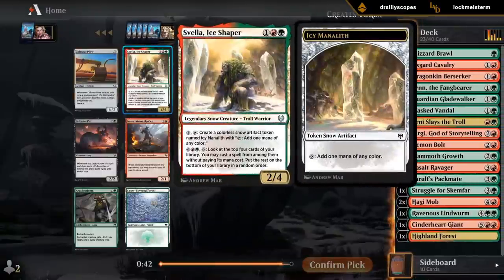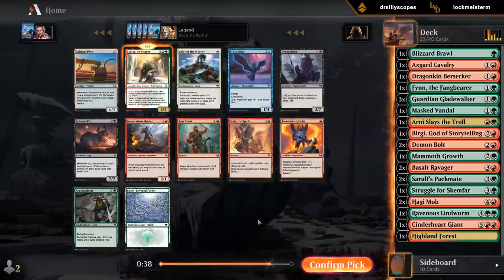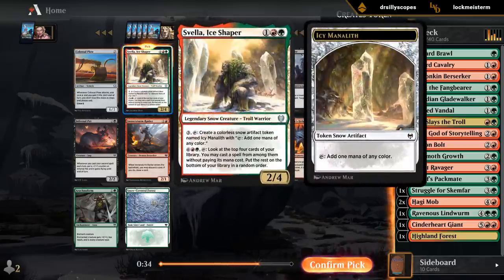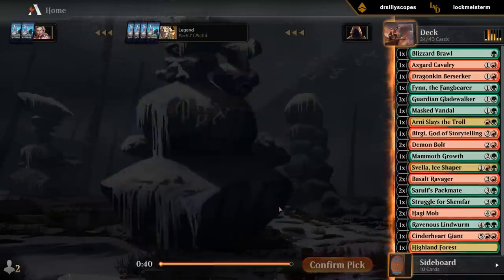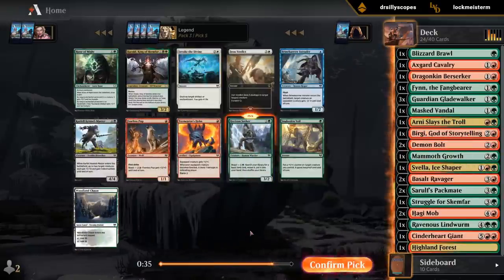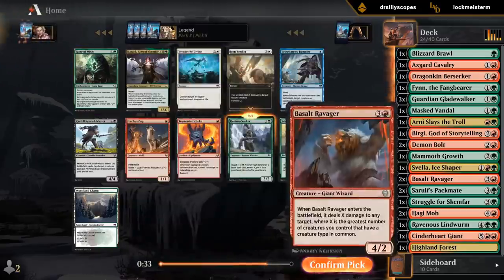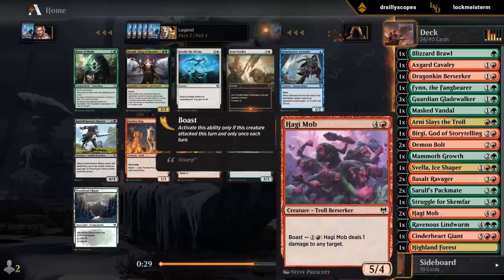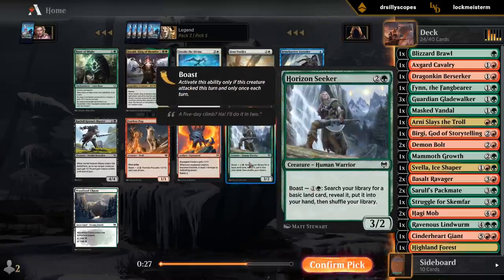Nice Zvella Seeker — perfect. It's in our colors, it's a three-drop, and it helps us ramp. That's everything we need. Also just a fun card to play with. Definitely taking Seeker here — fills out our curve. Rune of Might could be nice with our non-trampling creatures like Lindworm and Haggy Mob, but Seeker is just too important for curve.